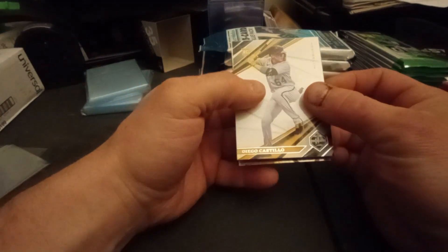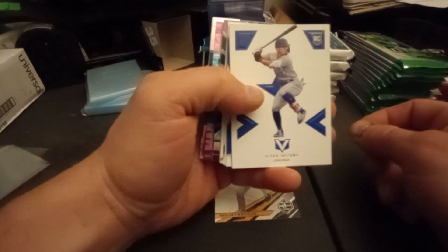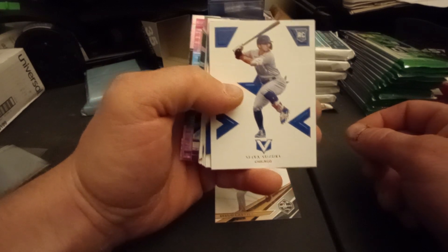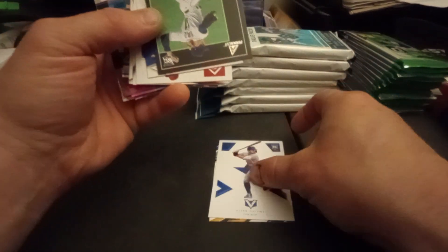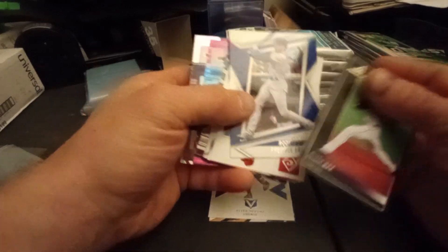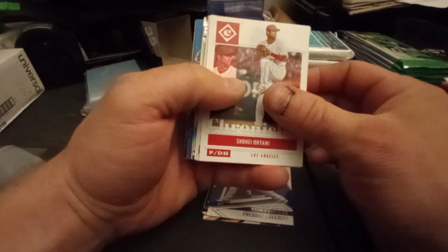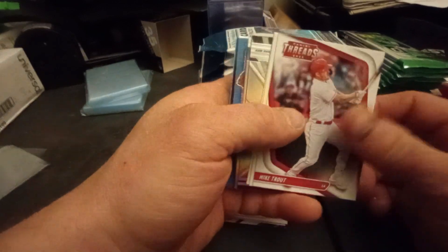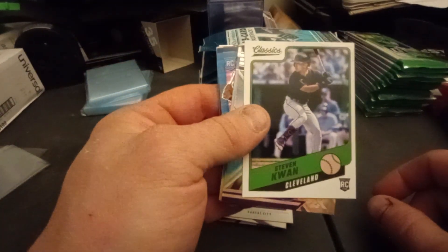First pack out of eight: right out of the gate we've got a Diego Castillo rookie card. I'll be looking for some of the bigger rookies to possibly see if they'll gem up and help with the value. We got a Seiya Suzuki nice Vertex rookie card in pretty good shape. We got a Shane Boz Pinnacle, Freddie Freeman from Rookies and Stars, a Shohei base, Mike Trout Threads, Bobby Witt Jr. base, and Steven Kwan base Classics.